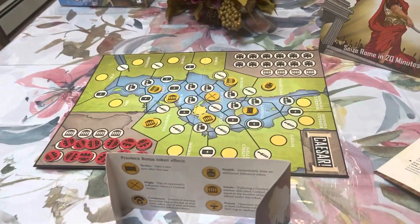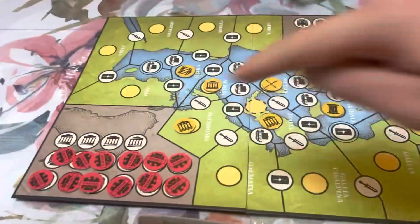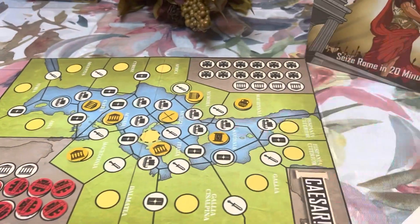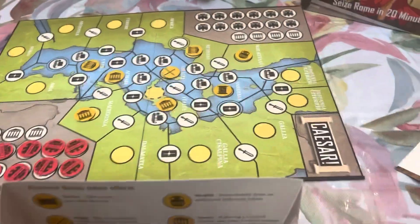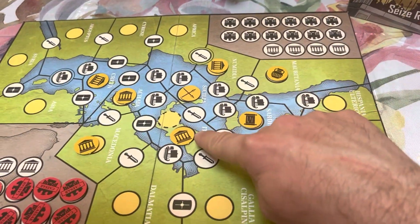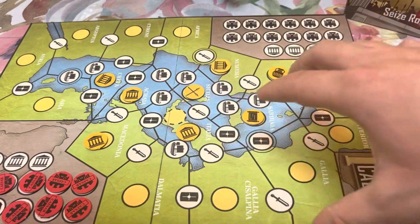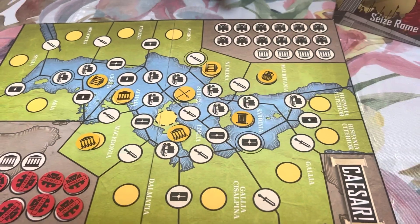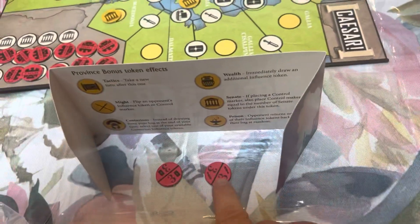This is how a game of Caesar is going to be set up. You'll start with two influence tokens behind your board and your control markers on the side. The opposing player will be blue, represented by Pompey. Italy is always going to have this bonus token right here, and all the other yellow spots are going to be filled with bonus tokens.